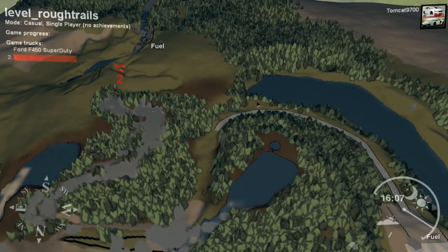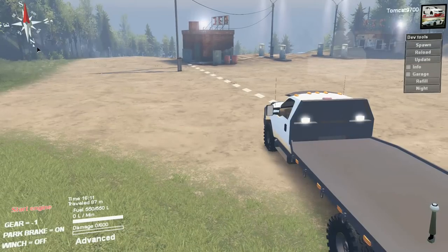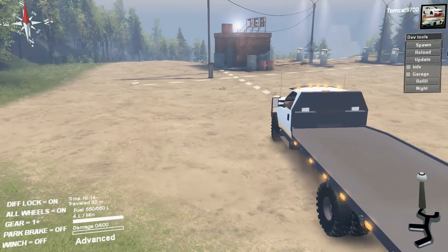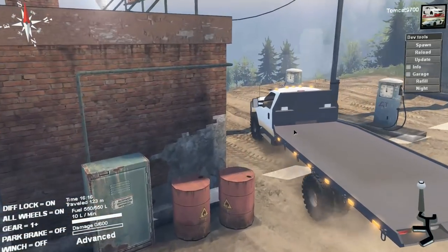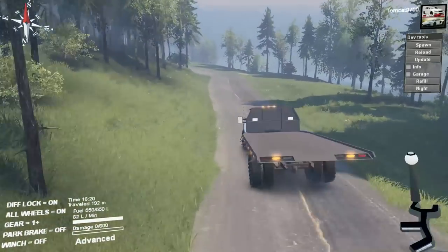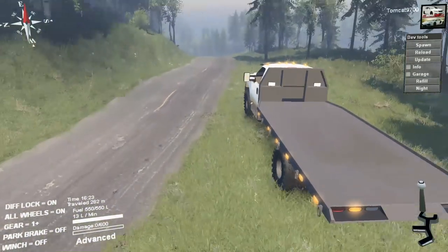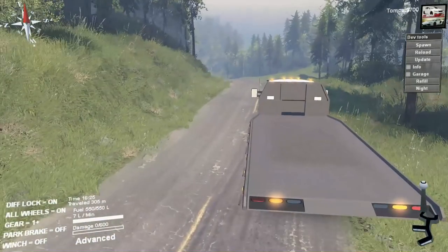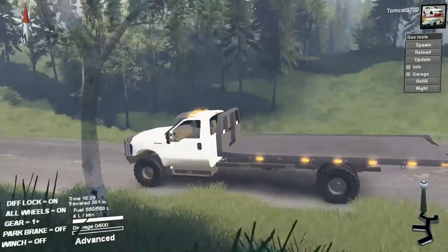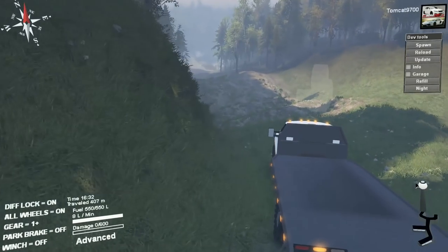We could actually drive the truck right through here if we really wanted to. But I want to see how the truck in tow truck form does on some of these trails, because I feel like it might have a little bit of an issue — which is completely expected. But at the end of the day, it is a rescue truck, so I think it should be able to get to at least some areas.